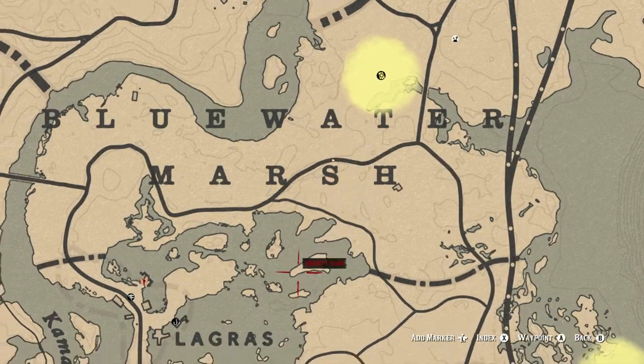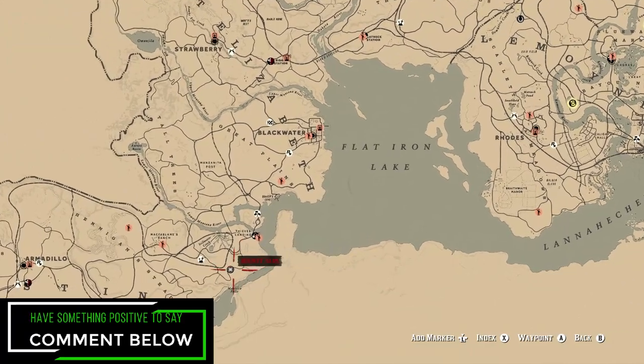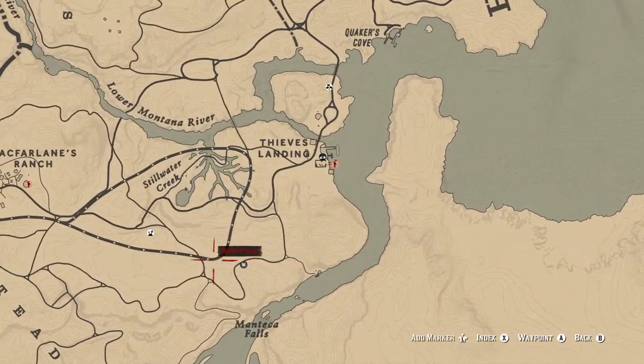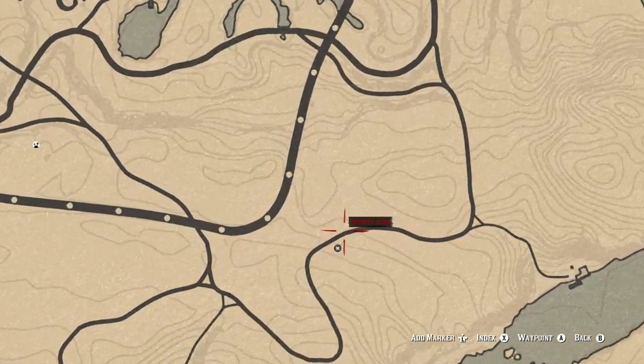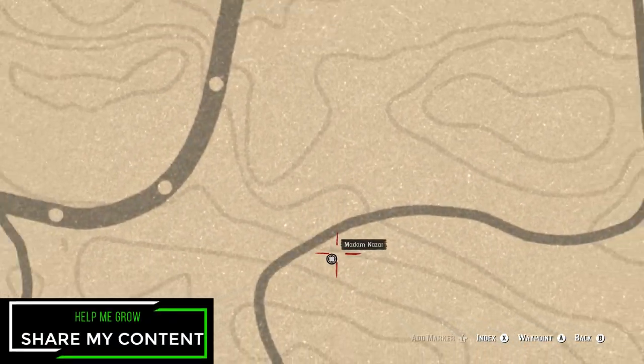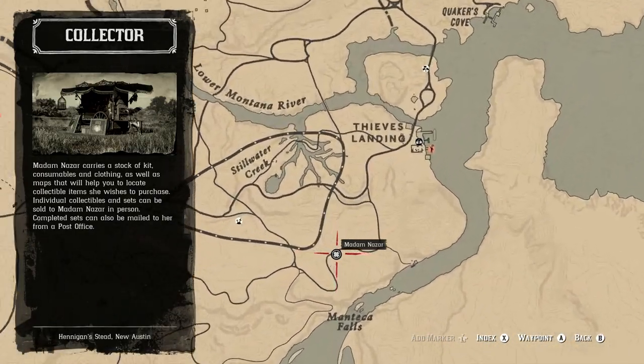Madame Nazar's location will actually be at Montica Falls for today, making McFarland's Ranch the fast travel destination of choice. Just make your way pretty much straight east and you'll be able to find Madame Nazar no problem.